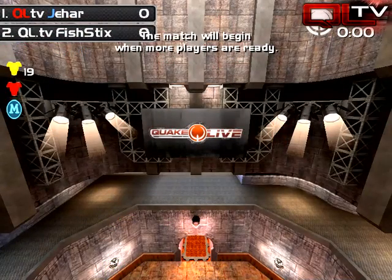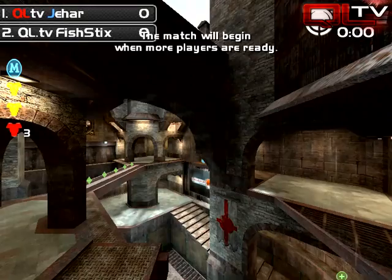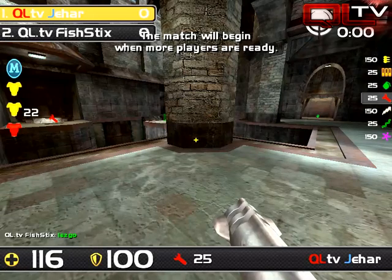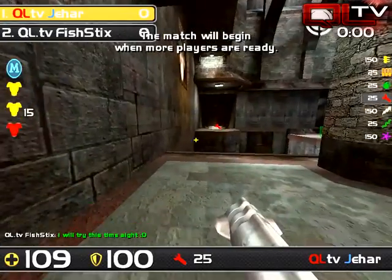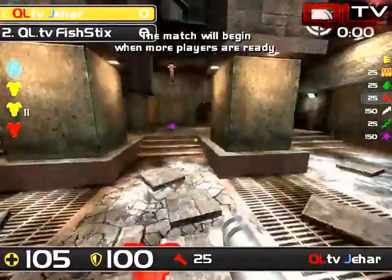These are all things that are really difficult to learn — they just come over lots of games of practice. And this is going to be the tie-breaking map between Jahar and Fish 6. Fish 6 picked up ZTN, Jahar just picked up DM6. Jahar's movement was looking a lot cleaner than Fish 6 on DM6.